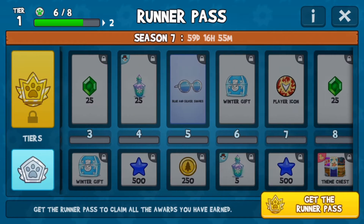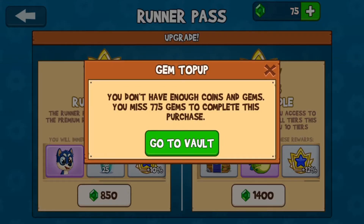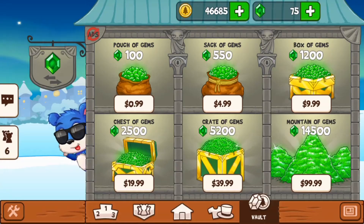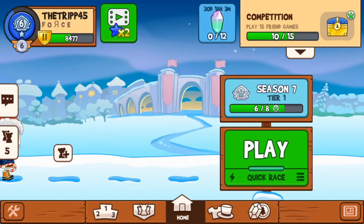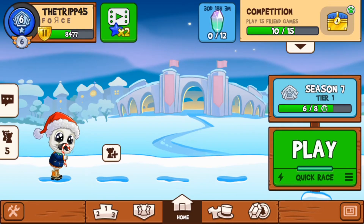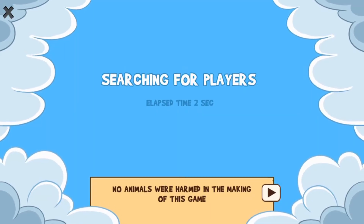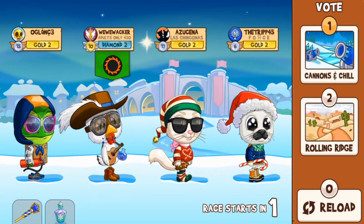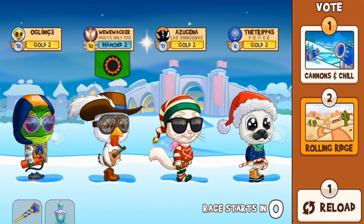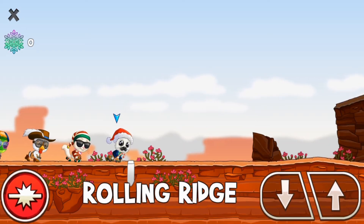I wonder if I should buy the runner pass or not. Let's see — it's 850 gems. I don't even have enough of that, I need a gift. It costs $10 to get that. We're going to keep playing though, and see how many crystal shard pieces we can get. I might pause the video and keep playing until I have enough to get a chest.